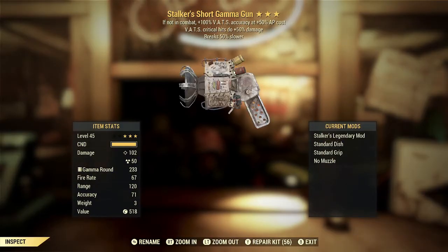Here we've got a Stalker's Short Gamma Gun with VATS critical hits doing plus 50% damage and breaks 50% slower. The Stalker's effect is, at this point in my opinion, the worst of the first stars for ranged weapons — I've done some testing and even since the legendary effect rebalance, I still sometimes miss VATS shots with a Stalker's weapon even when I'm not in combat. So I'm not getting 100% VATS accuracy, yet I am still paying the plus 50% AP cost. Basically it's a debuff, not a buff. The VATS critical hits plus 50% damage is a good effect and good on this weapon, but the first star makes it a dud. Breaking 50% slower is a solid third star — nobody likes repairing their weapons, so having to do so less often is definitely a benefit.